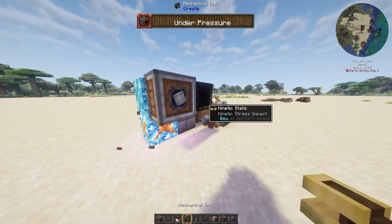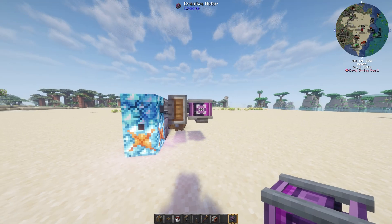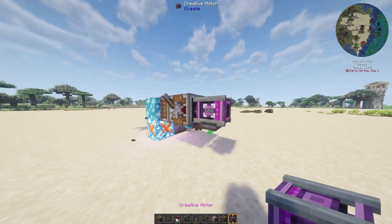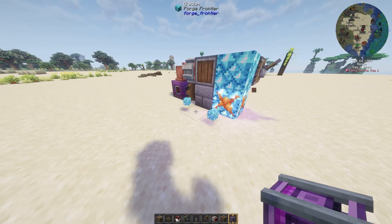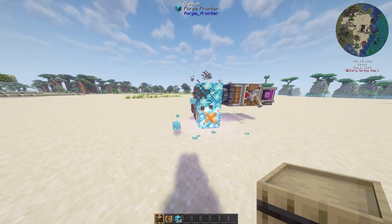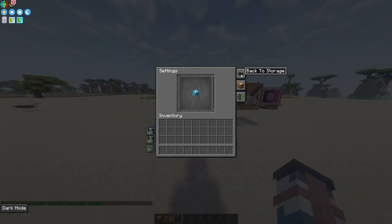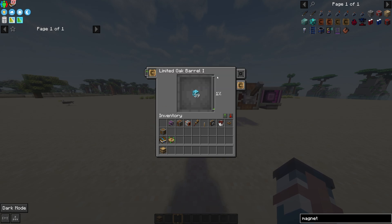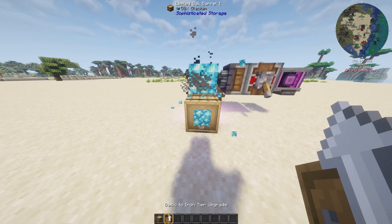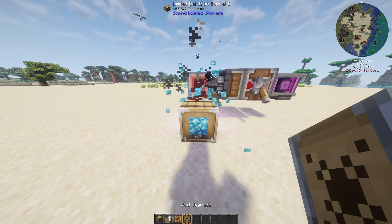There is a better way than mining with a pickaxe — we should use a mechanical drill. You can place it against the Glacium, power it with your stress network, and maybe add a clutch so you can switch it on and off. An easy way to collect the Glacium is by using sophisticated storage. A limited barrel combined with a magnet upgrade will automatically pull in all of that mined ore. For a bigger setup or one you want to leave running permanently, upgrade the barrel to iron tier or higher and add the void upgrade so it never overflows.